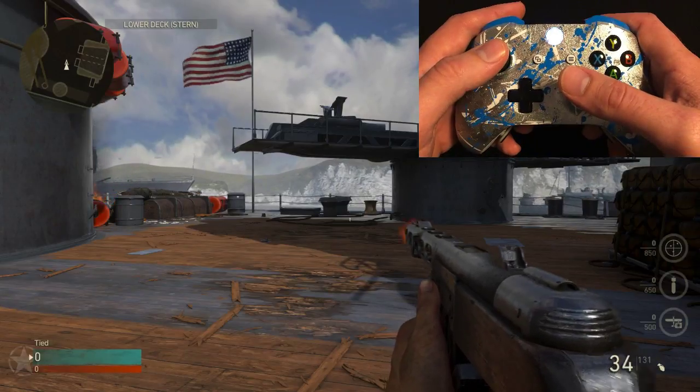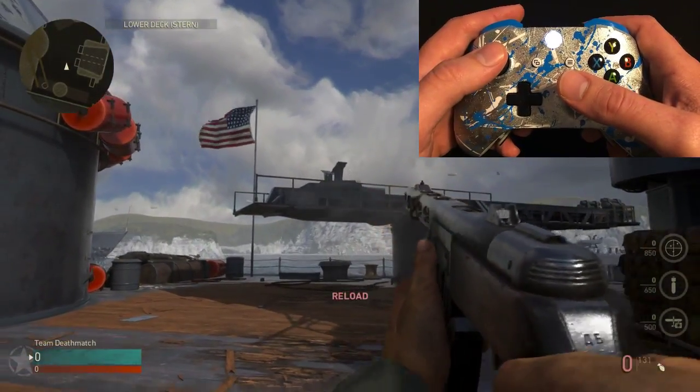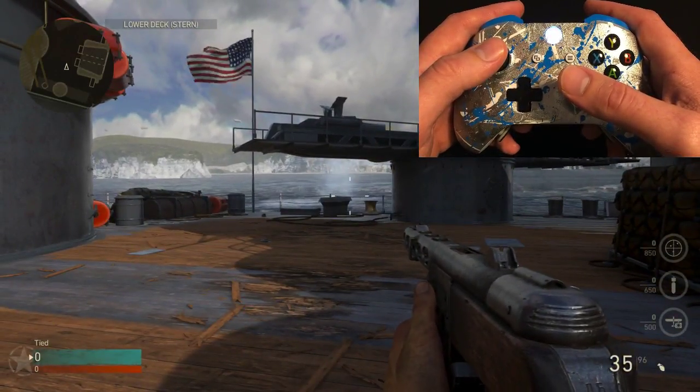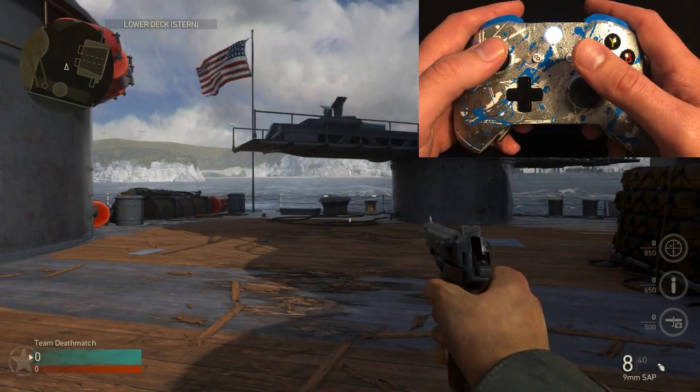Now you will notice when I fire in the game, the fully automatic weapon fires at its normal rate of fire with no rapid fire. Now when I switch weapons, the pistol is automatically in rapid fire mode.